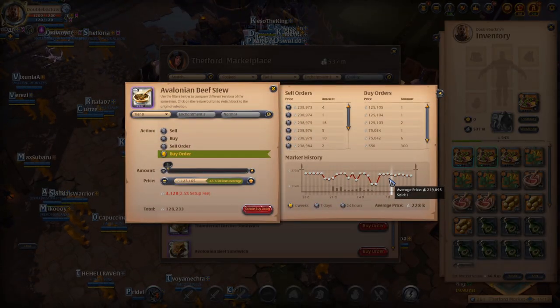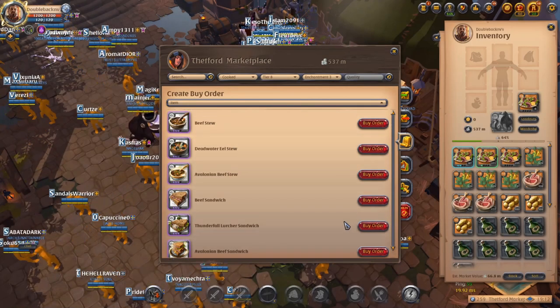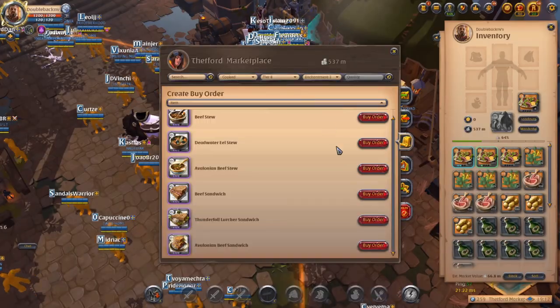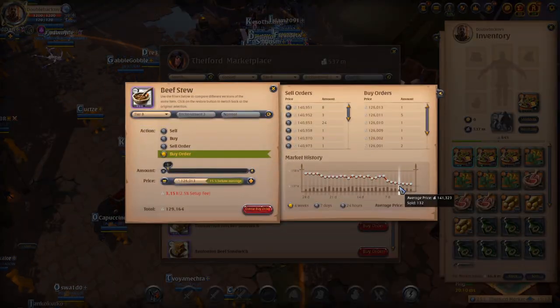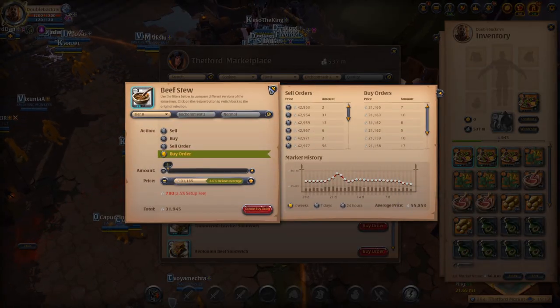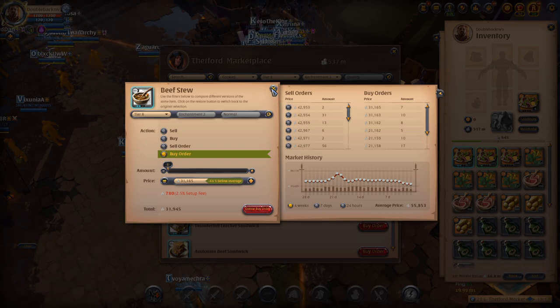You just have to wait for those people to come in and buy 20 to 30 at a time. Avalonian beef stews sell in various cities. Beef sandwiches are used for tanks. From what I've heard from other cooks, you can time your selling around bandit assaults or when ZvZs are going on - a large number of players will come in and buy these foods. 8.3 beef stew is a very common one. You can also do 8.2 - beef stews sell up to a full stack per day at 43,000 each, so that's 43 million silver worth almost every single day.